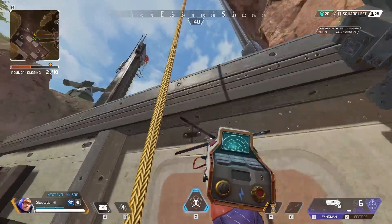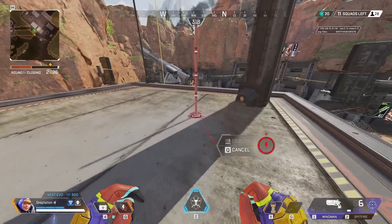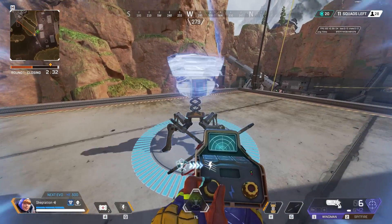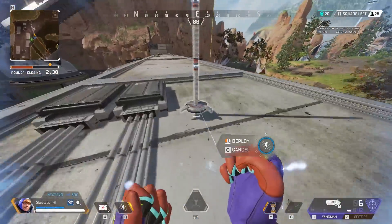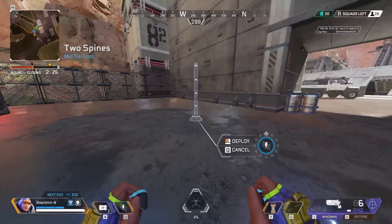Here's something that's a bit annoying if you're a Wattson main. This whole spot up here on the wall doesn't let you place down her fences. Weirdly, you can place her ultimate down here, and everywhere else seems to work fine with the fences. Even the other side of the wall works.